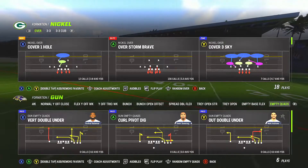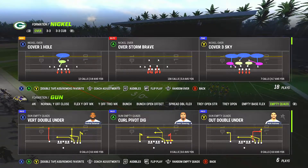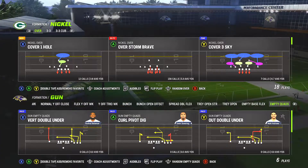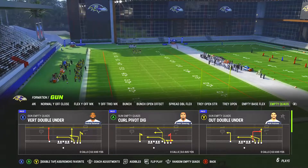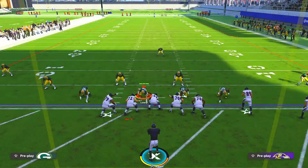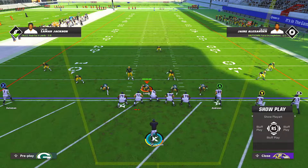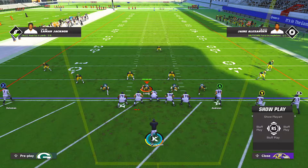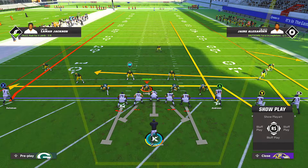This is a glitch you're gonna see a ton if you're playing zone coverage — this is really important. First I'm gonna teach you how to do the glitch so you can have fun with it, and then I'm gonna teach the defense for it. We're gonna go cover three sky. The play on offense doesn't matter, but this only impacts zone coverage — including if you're running cover zero but changing it into a zone defense.